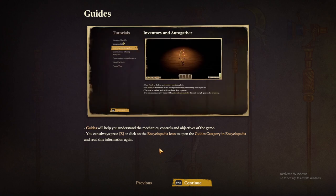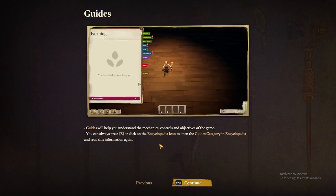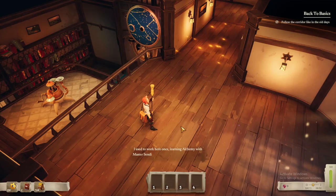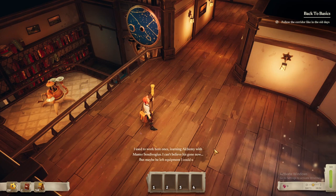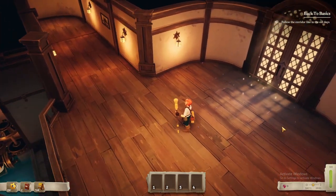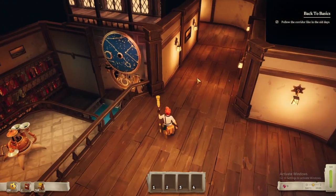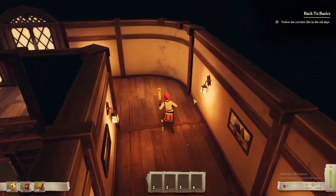Guides will help you understand the mechanics, controls, and objectives of the game. You can always press Z or click the encyclopedia icon to open the guides. I used to work here once, learning alchemy with Master Cendu — I couldn't read fast enough to catch the full name. So apparently we used to work here, but I don't know what else happened. We'll follow the corridor like old days.